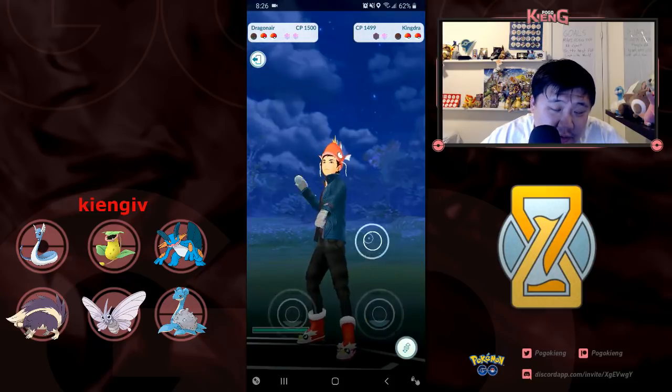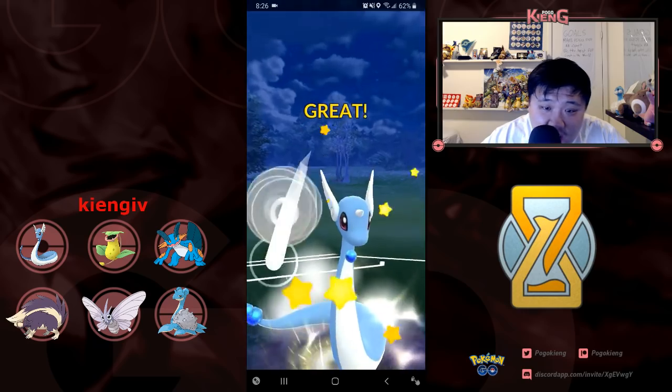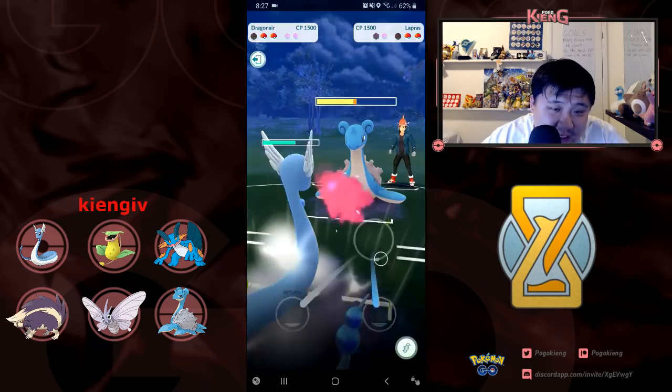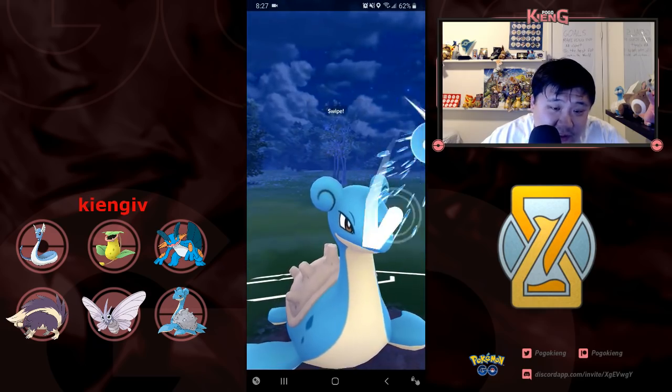I ended up losing switch advantage and I'm left with Dragonair versus Lapras, which is not ever a great situation. I switch out to Lapras, and he has Relicant in the back, which is not good news for me.